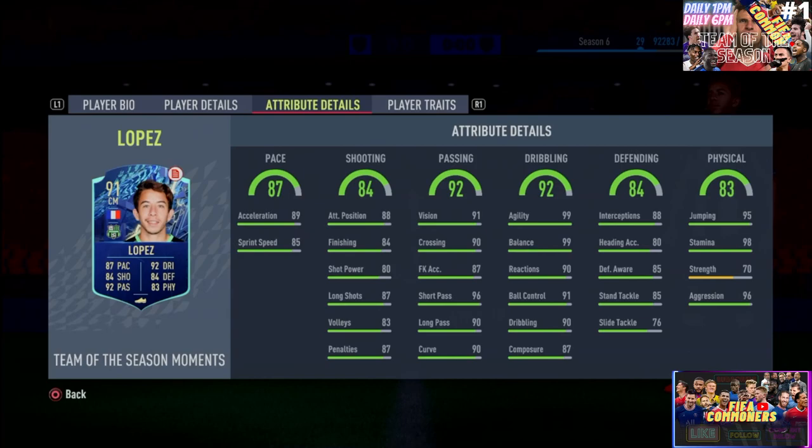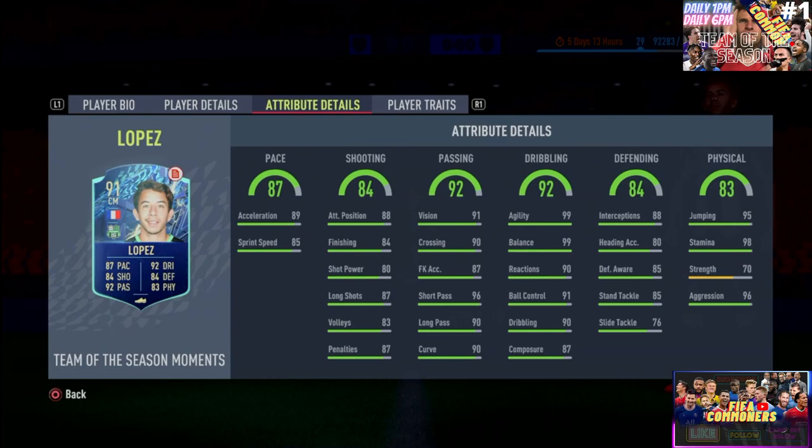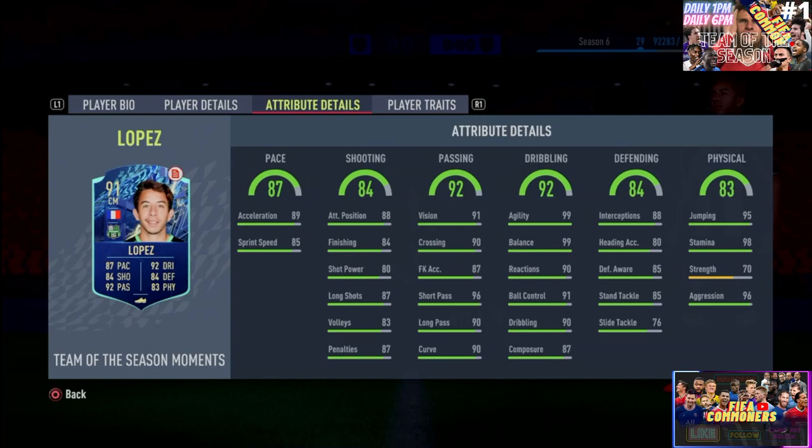The pace on this card, if you boost it and max him out with chemistry, he's going to be at 99 acceleration and 95 sprint speed — that is very good. The passing is insane, the dribbling is just sensational. He's going to bring you that ability to move around the pitch, recuperate balls in midfield, and launch the attack — and that is what you want from an offensive CM who can also support with the defense. This was your FIFA commentator giving a big W on this card. I like this card very, very much. Drop a like on this video, let me know if you will be completing this, and I'll catch you all very soon for another player review. Peace out, boys.